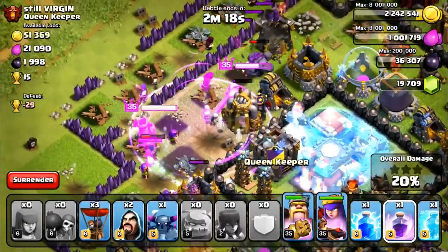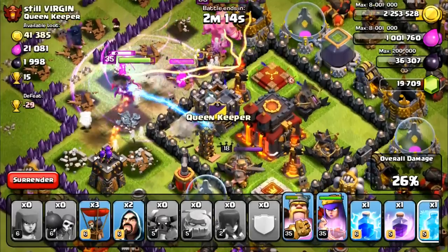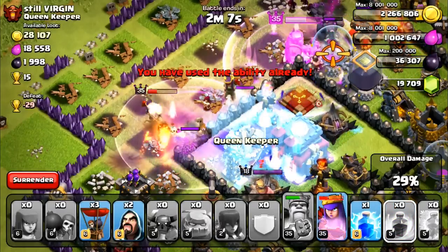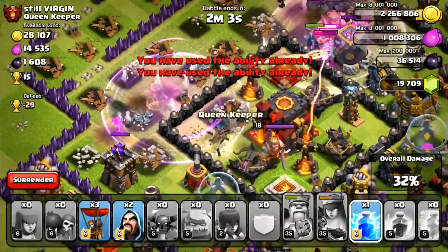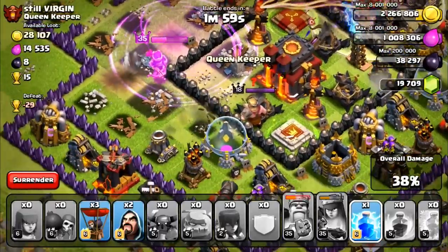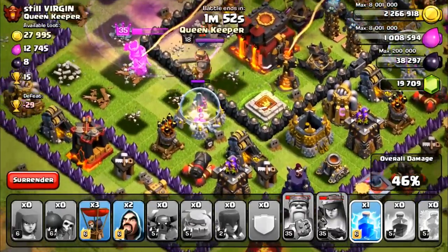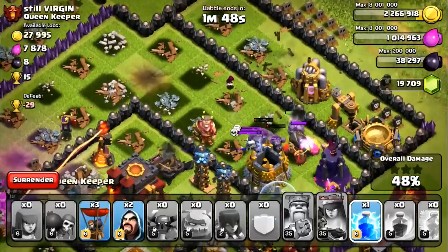Uh-oh, we might actually struggle here. I did not put down my PEKKA — let's bring him in. We're going to put down another freeze spell right here — I want to get this Inferno Tower stopped. My king is pretty low, I'm going to go ahead and pump him up. My queen is getting really low actually, I'm going to use her ability. This is actually really scary — we might lose this attack right here. Let's see what my queen can do. I was talking about a three-star and then we are going to lose this attack. This is not good actually. So we have a lightning spell — I better eat my own words. I said we're going to three-star this and we might only one-star it. Wow.